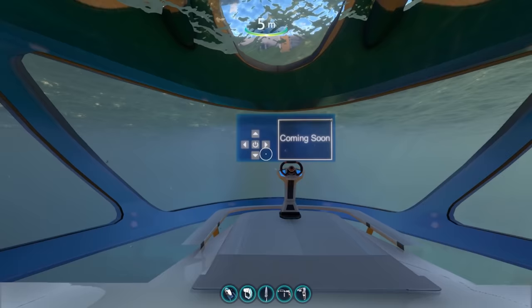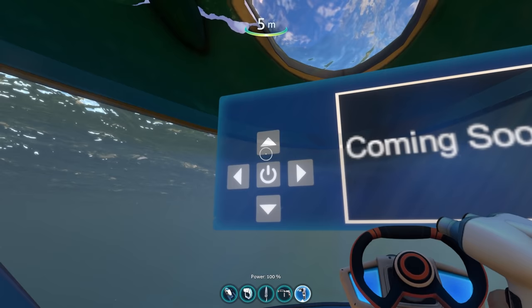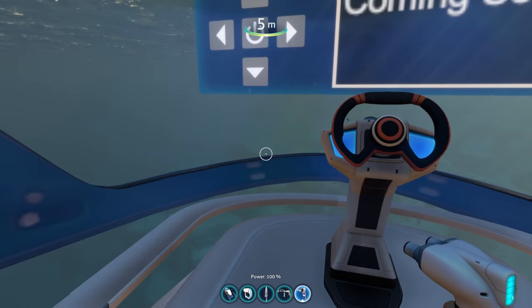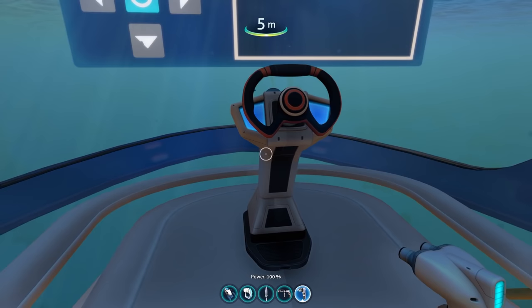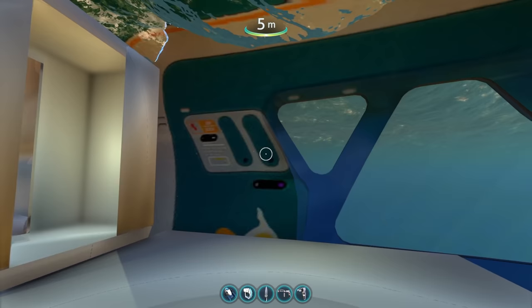Up here the controls say 'coming soon.' I believe this works like the Altera Sea Voyager — I actually believe it used the same code. We press forward and our sub goes forward. We can turn it off, go sideways, backwards, which will make it go diagonal. The controls are pretty basic — I'm assuming this will be improved on. But I honestly love the model and this is a great first step in the right direction.